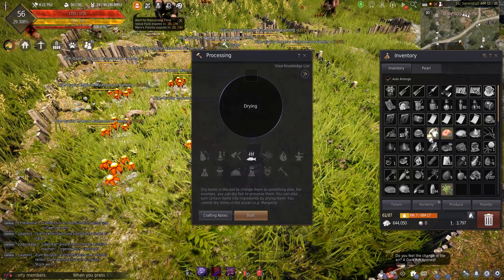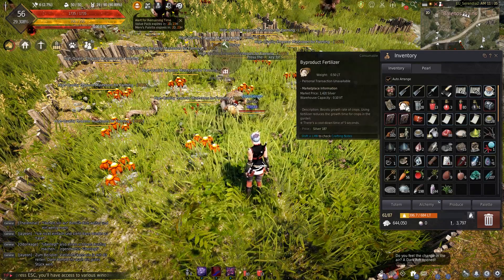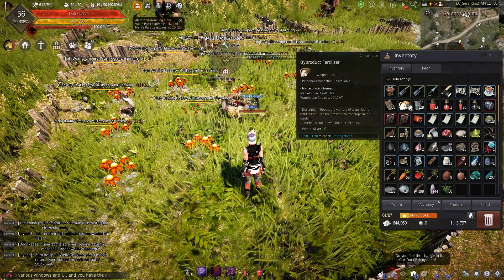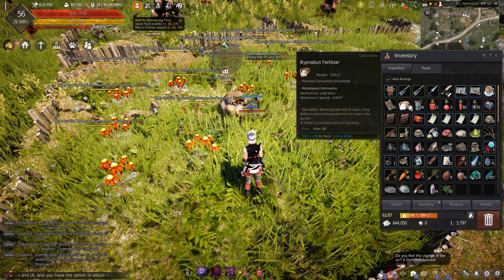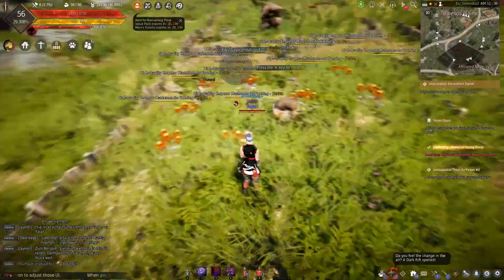And if you want to get the byproduct fertilizer, which is a little bit better, you just shake the inorganic fertilizer with yeast. So it's pretty simple.